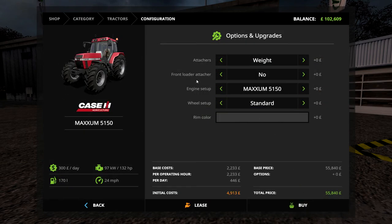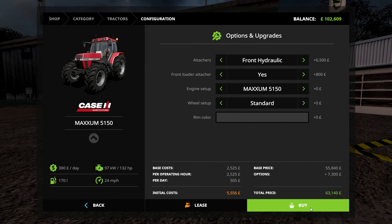In the Modern Classics pack, at 55 to 56 thousand in the base spec, is the Case IH 5150. At the moment I've got the attachment for the weight, but if we change it to front hydraulics that adds another six and a half thousand, but it's what we want — and it's 132 horsepower. With the bigger engine it's 150 horse, which gets a little bit silly, so we go back to standard. You get narrow tyres for it too, so this is perfect for us — just over 63,000.